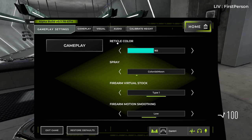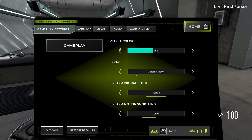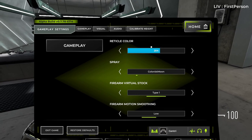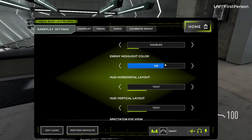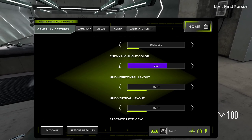Tip 4: Change your reticle and outline color. In Veil, you can change the color of the optics using a slider with 255 color values. You can also change the outline color of enemy players — I use purple. This generally comes down to preference, but use something that contrasts with the rest of the environment.